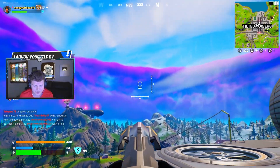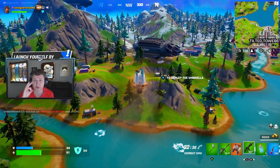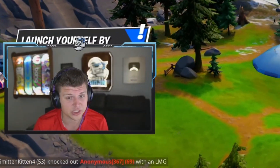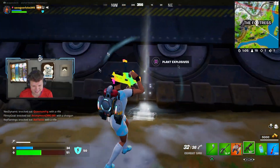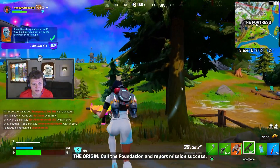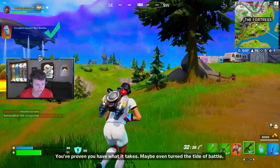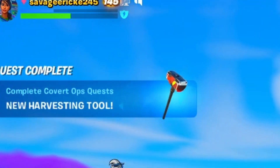Make sure to plant these two explosives in Tilted Towers. Next, go to the cannon right here and fire yourself over to the fortress. This is where the third and final spot for this challenge lies, where you'll complete it for your free reward. By this zip line, plant the third and final explosive, and you will level up and get yourself a free pickaxe.